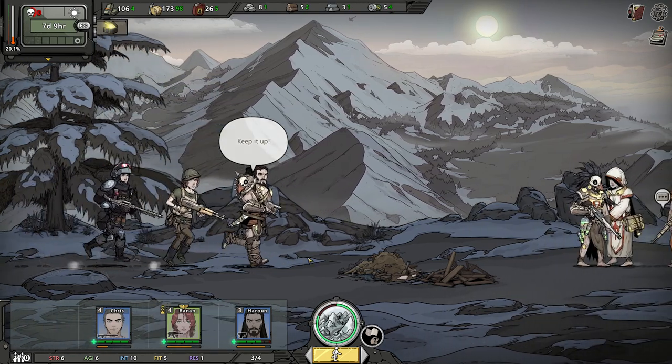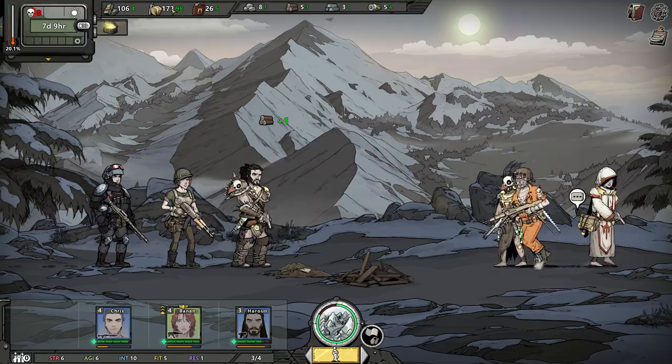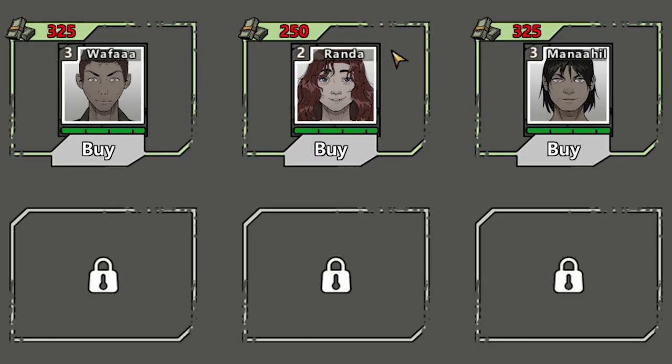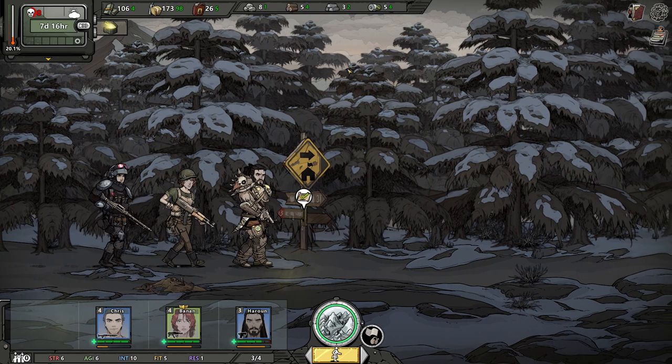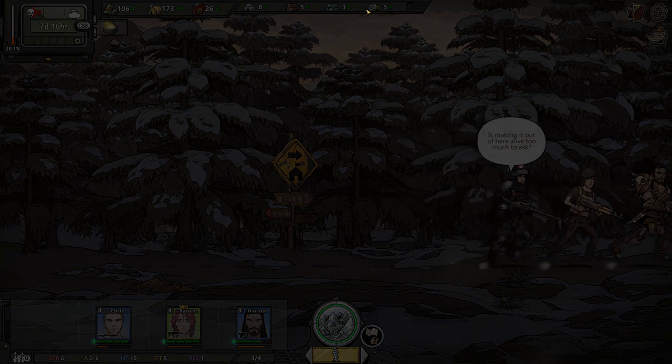I'm really upset that we can't find an option to recruit. Well, here we go — we might be able to recruit them, but they're mercenaries and require money. Do we at least have supplies for the command center? No, I think we need like 12 — we would need a lot more metal.